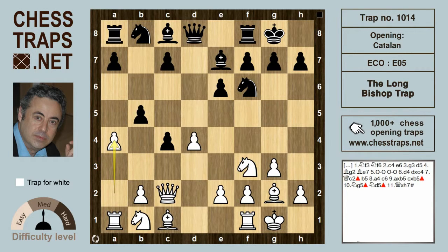After Gelfand's move a4, black would have done better to play b4, with an equal position. This has been our first Catalan trap — the long bishop trap. Thanks for watching, bye bye.